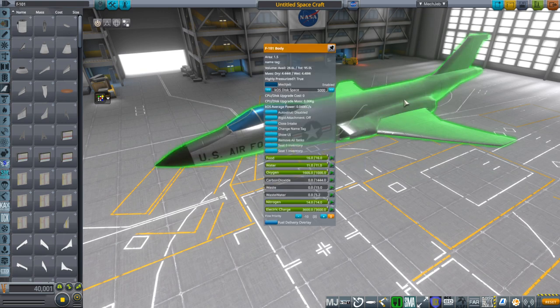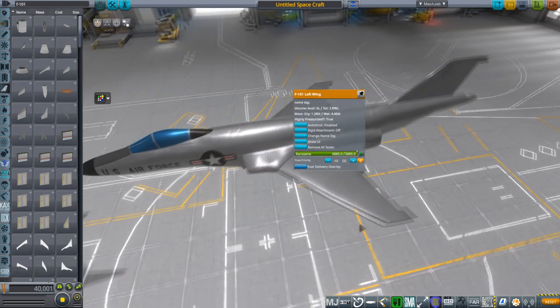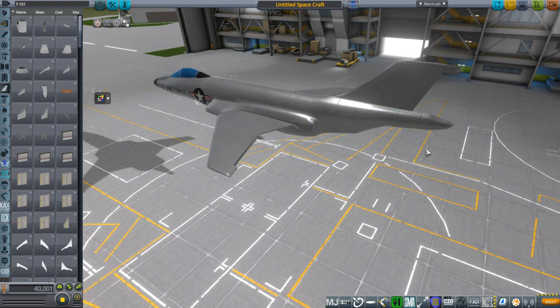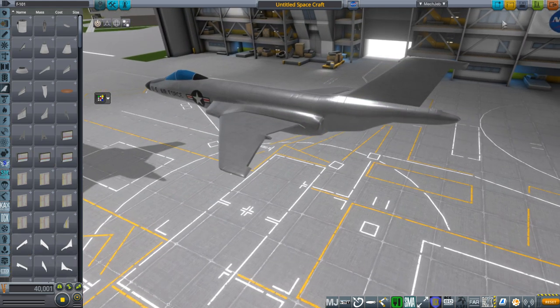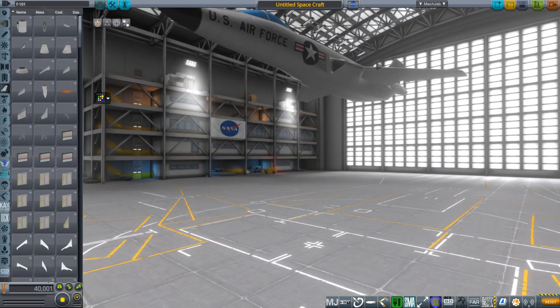If you do try it out in stock, delete the RO configuration in the folder, and you may want to adjust the amount of fuel in there — it'll have liquid fuel in there if you've deleted the RO configuration. Just make sure it's not overburdened; it really depends on what jet engines you slap on. With that, I'll take the fully built version out to the runway and we will see how it does.